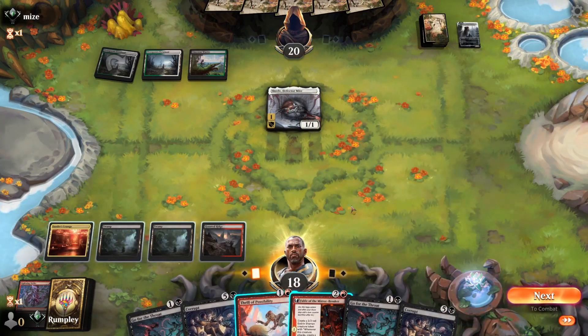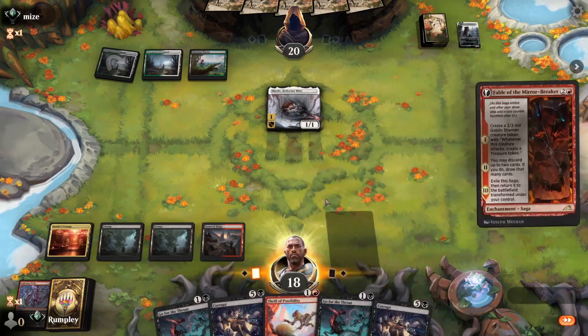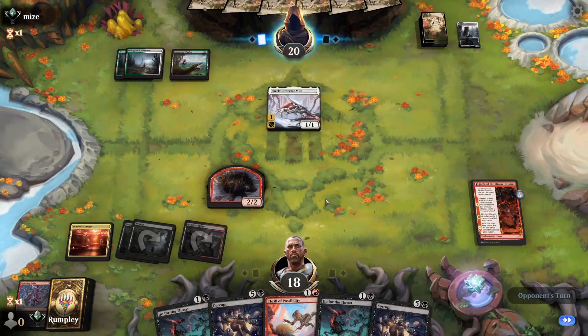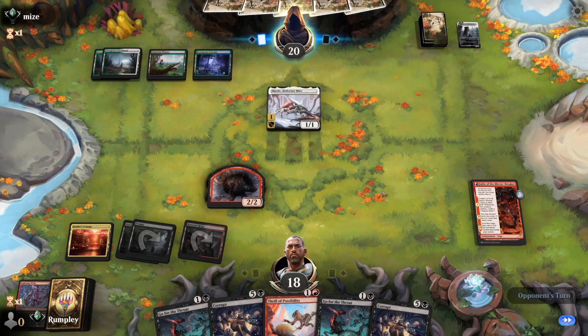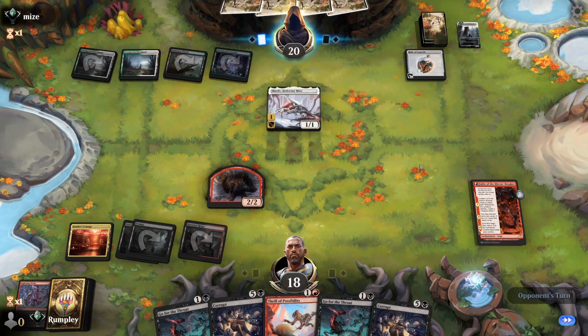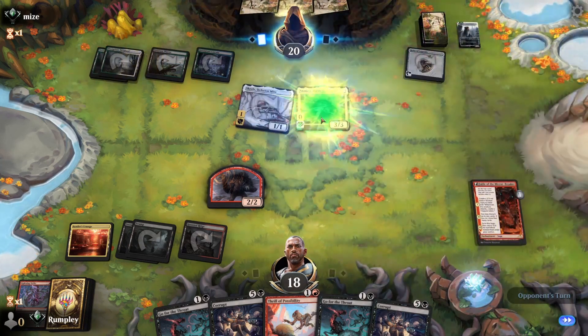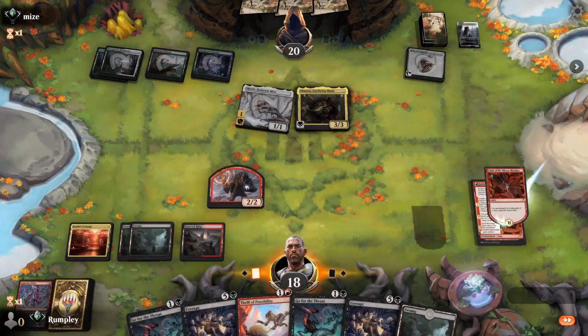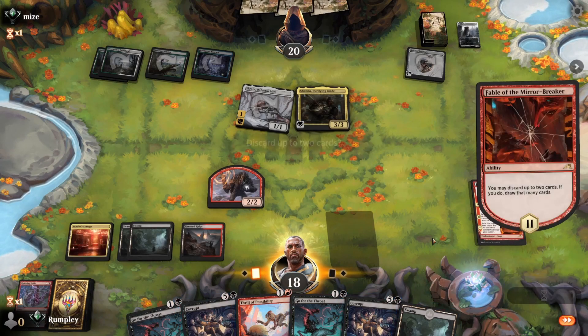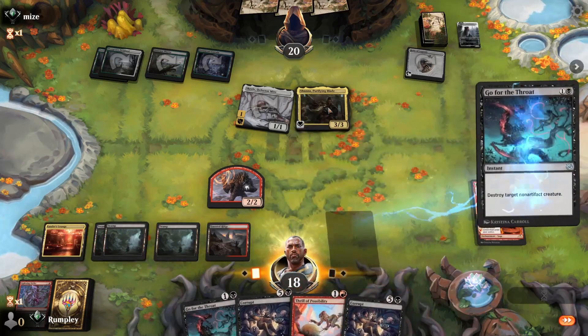We use a Scrub to attempt to kill the Thalia. We're doing a good job drawing lands, which is important. We play Fable to get to a point where the Corrupts might actually be good. Opponent appears to be playing a Legends deck — they cast another Thalia, then Shana. That one's pretty good — discarding cards from hand is rough.